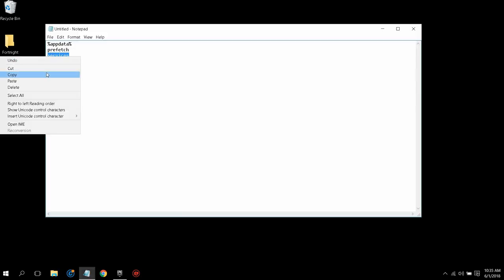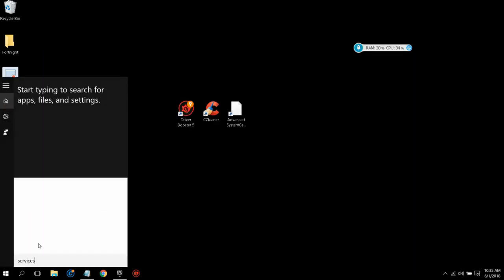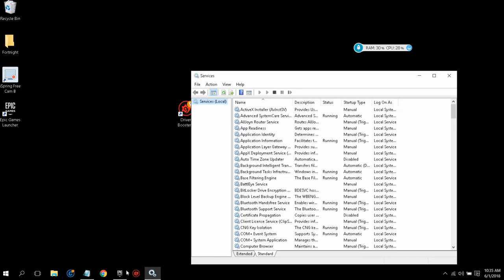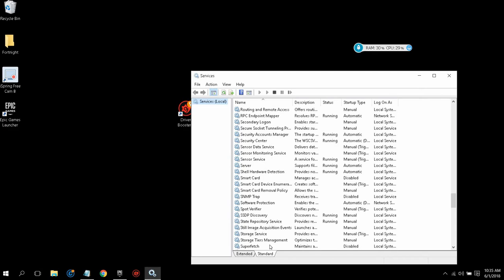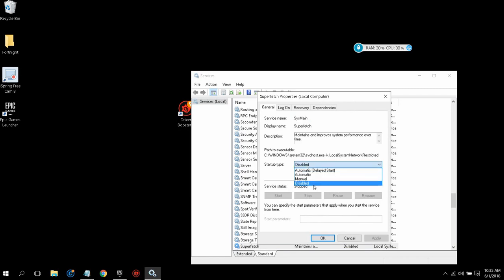After that, go to your Start menu and search for 'Services', then open it. Find the service called 'Superfetch' — scroll down to the S section. Right-click on Superfetch and click Properties. Make sure the startup type is set to Disabled, because disabling this will help you a lot in gaming. If it shows as running, click Stop. I already have it stopped. Once you're done, click Apply.